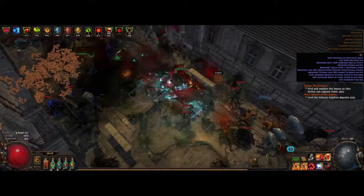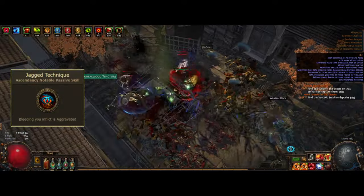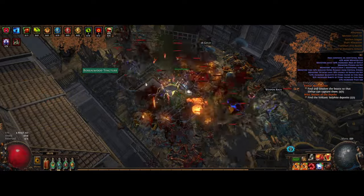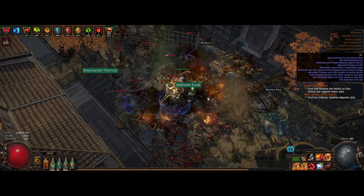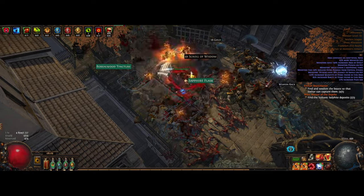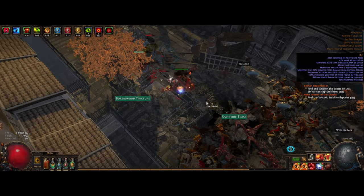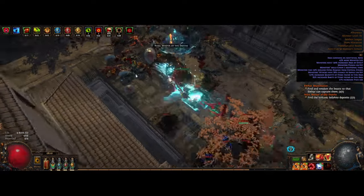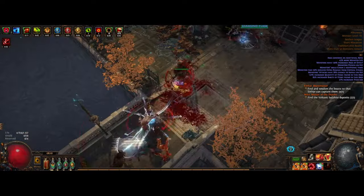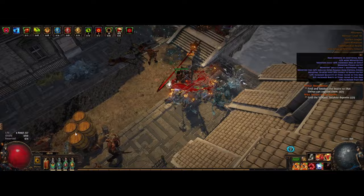One of the new ascendancy nodes the Gladiator got was Jagged Technique, which makes bleeds aggravated. This basically makes enemies take the full damage even when they are standing still — a huge boost to damage, mostly for bosses as some of them don't even move during a fight. And if you're on trade, you can get access to some really good shields early on. There are a lot of different very cheap shields, both rare and unique, that you can get while levelling and also for end game.